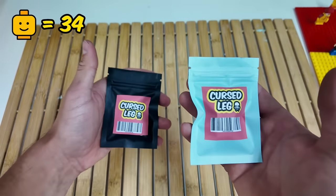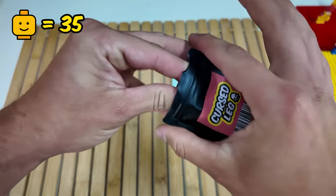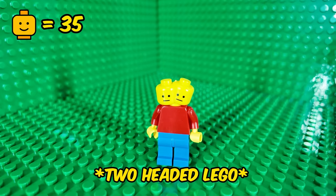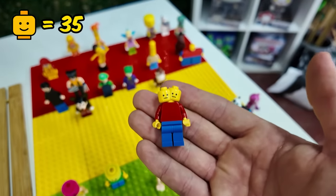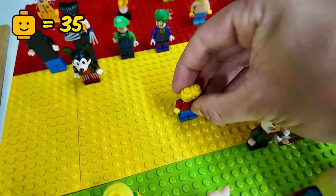Last two — I think we're going to go for this one. Let's see what we've got. Oh no! We have got a Lego man with two heads. I think the two-headed Lego figure is pretty cursed, so he is going right in the middle.